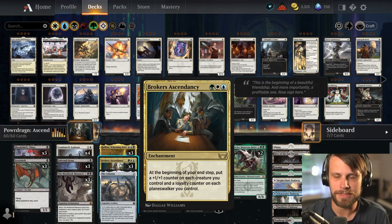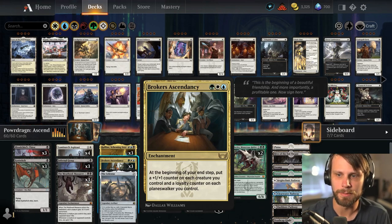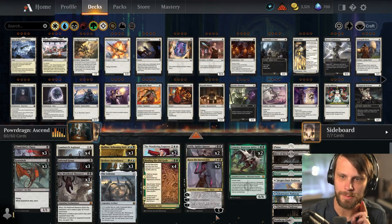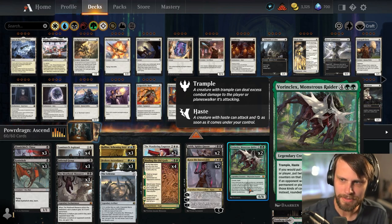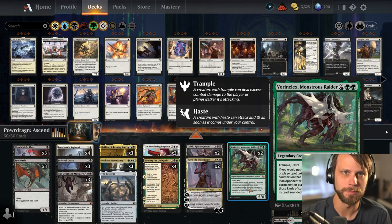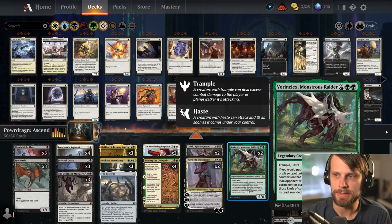In this deck I found it in practice to be relatively good. At the beginning of your end step, put a +1/+1 counter on each creature you control and then a loyalty counter on each planeswalker you control. We do like to double up on that, hence having Vorinclex here — we've got two of them.